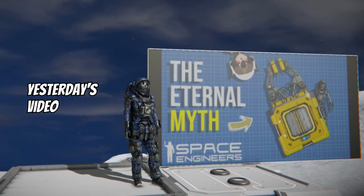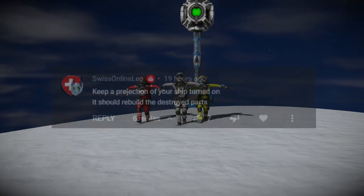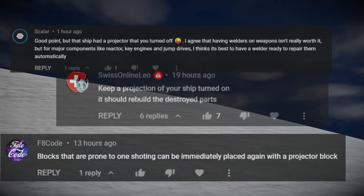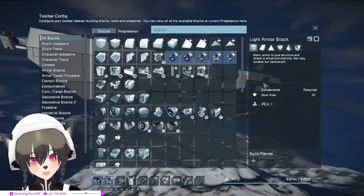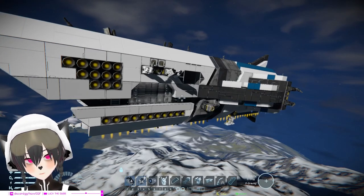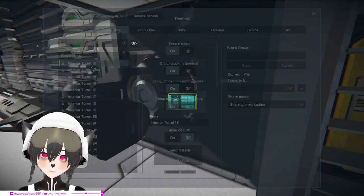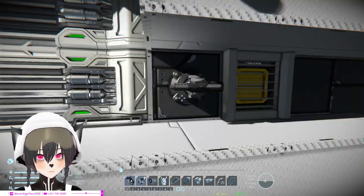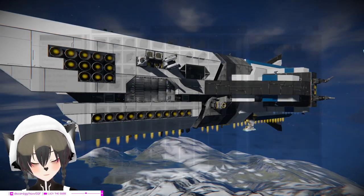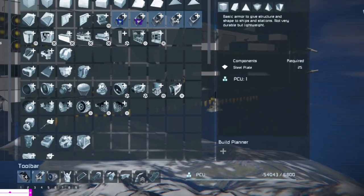That's why ship self-repair welders are not that great — keep a projection of your ship turned on. If you look at the bottom right corner, you can see I have minus 49,741 PCO. This ship has a projection for repairs; I'm going to turn it on and we'll see how much PCO I have after. Now you can see that I'm at minus 54,043 PCO.